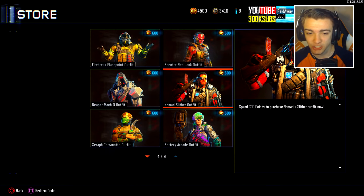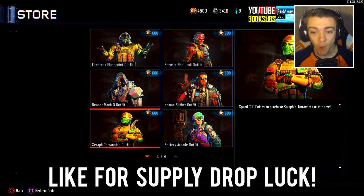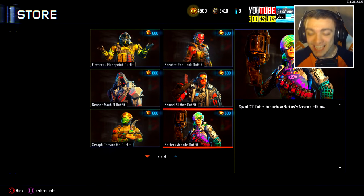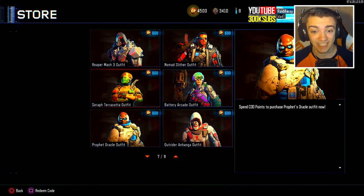It probably looks cooler when you actually purchase it. Right here we have the Seraph Terracotta outfit — this one really reminds me of the Luck of the Irish camo in Black Ops 3. This one looks really dope, hands down one of my favorites. We have the Battery Arcade outfit, guys. This one looks so freaking awesome — it really looks like a Fortnite skin, to be honest with you. That is the Battery, it's called Arcade, different colors, really looks nice.